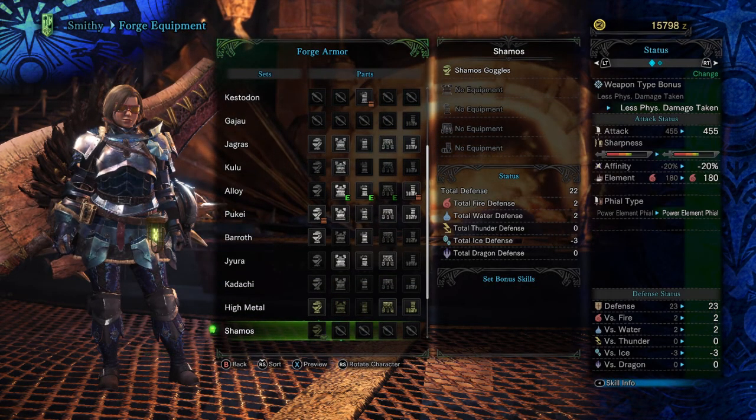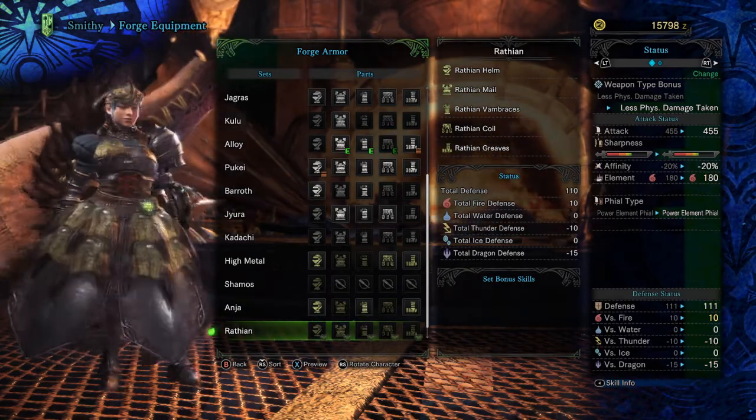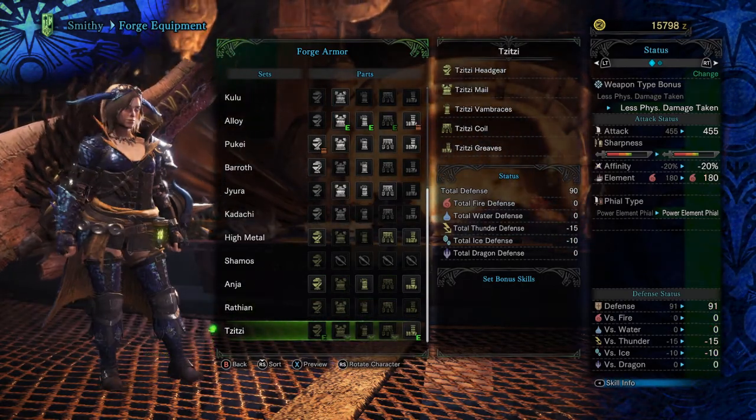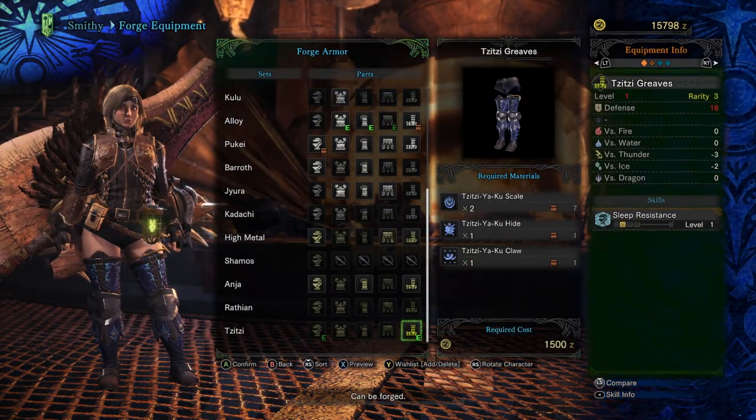Of course there's more to it than that. Monster Hunter World is incredibly dense with systems and mechanics, from keeping your health and stamina in check, inventory management, weapons and armor upgrades, making sure your weapon is sharpened — it goes on and on.